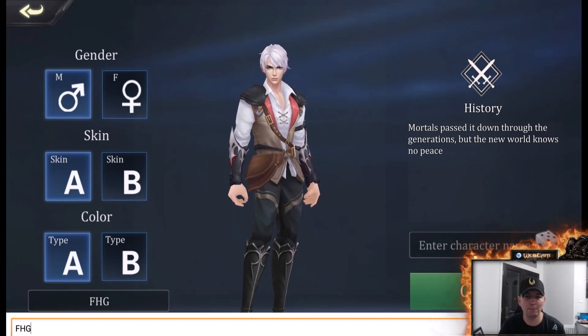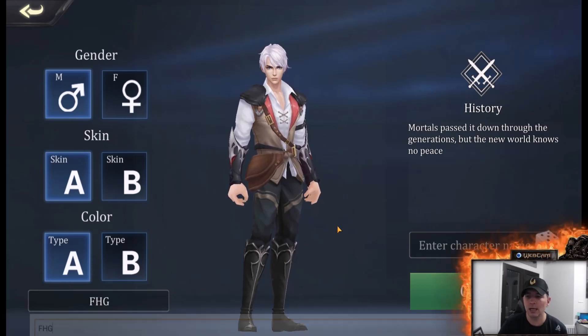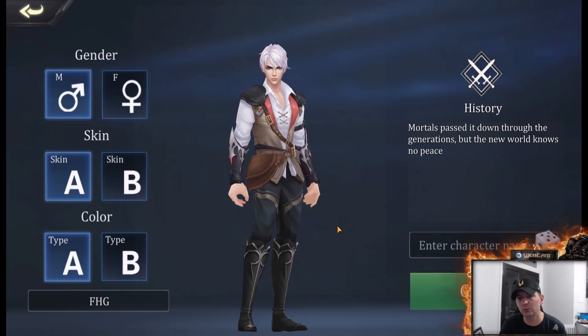We are on server 3, Phantom's Glory — go ahead and join us. Furry Hippo is the guild name we are using. Once you hit level 20 you can enter the guild. We do have room right now but it is filling up very, very fast. Again, when you start the game, put promo code FHG in that box. Let's get into the game.